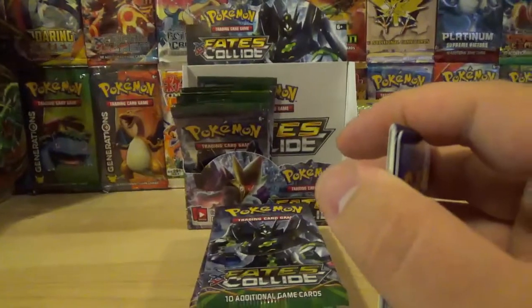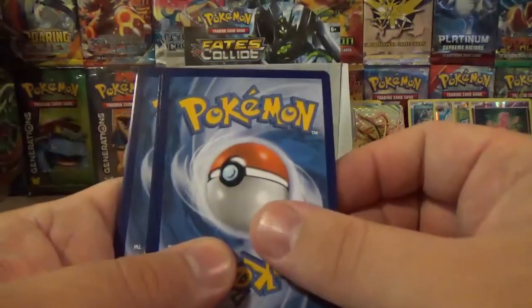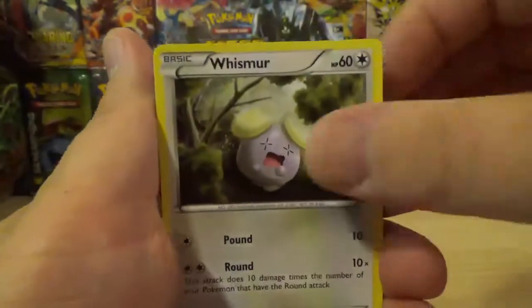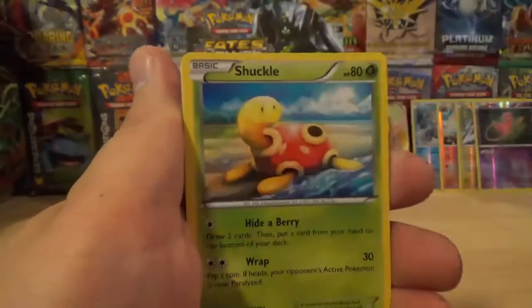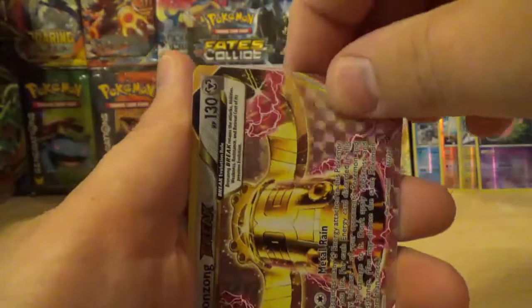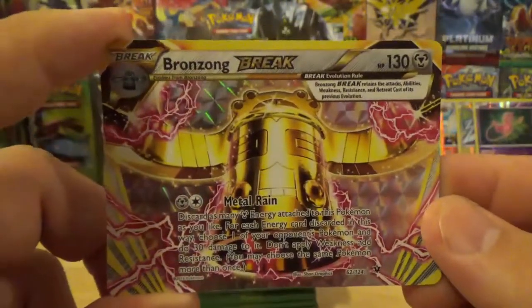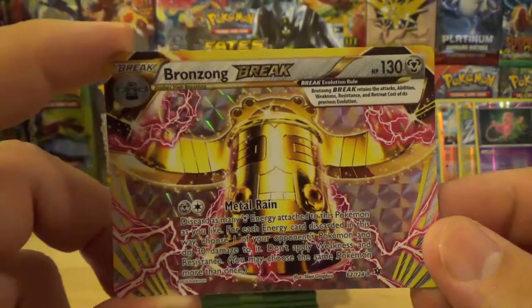I bumped the camera but the pack kind of jumped on my arm. Did I do the pack trick? I think I did. We've got a Snipey, Whismur, Mincino, Riolu, Binacle, Shuckle, Helix Fossil Omnit, Random Receiver. Our reverse is a Bronzong Break, which I don't think I've actually ever pulled. That's pretty friggin' awesome looking — looks just like his rare card.